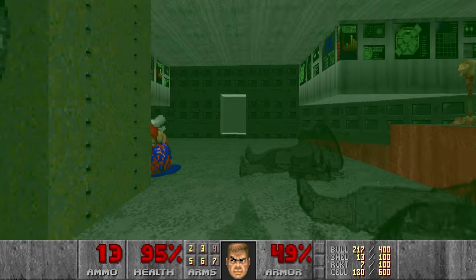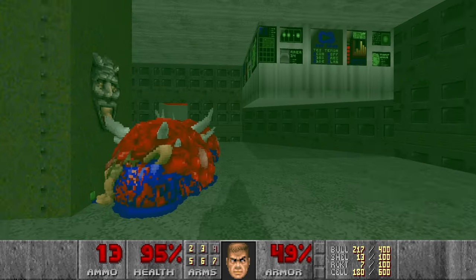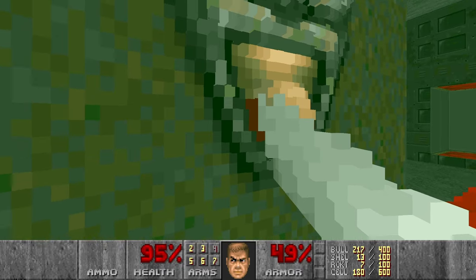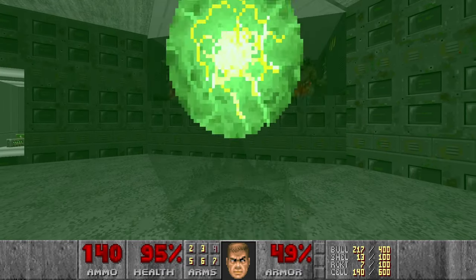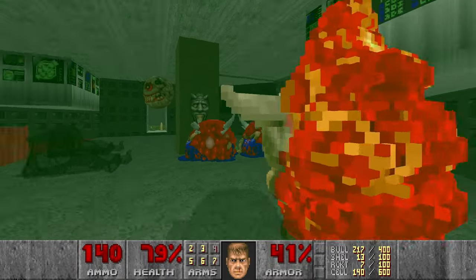In this room we can get the Chaingun. I want to open this trap first with the Pain Elementals, prepare the BFG and kill them. But I pressed the wrong switch.